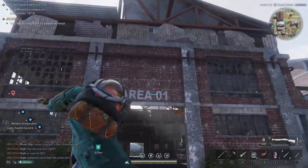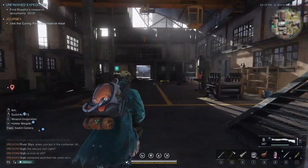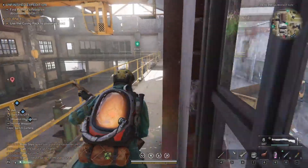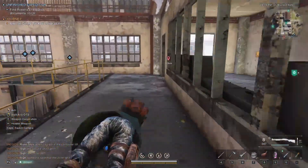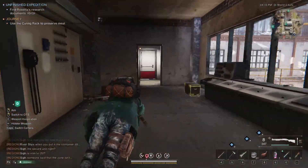The first Fuse Box is in this building, area 1. Just go in — there will be a boss right here. Kill it so you don't get annoyed by him. The first Fuse Box is here; someone already turned it on.